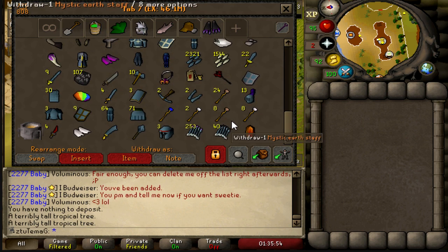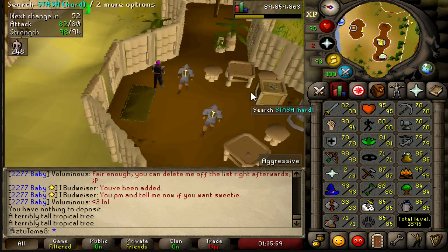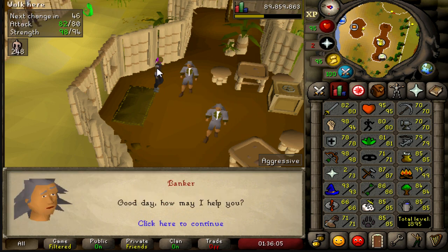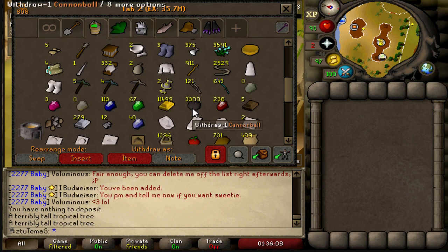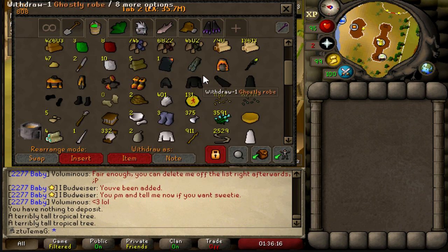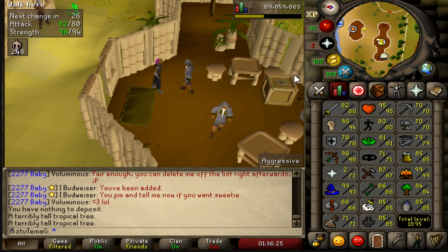Part of me also wants to do something with this Zenite Shard that we got last episode, because I need 90 crafting in order to make the Tormented Bracelet. I have a lot of Battle Stabs — we have 900. I can make myself some orbs, and I can go to the Charter Ships if I want to get like 80k XP per hour making light orbs.